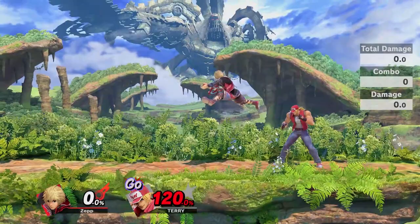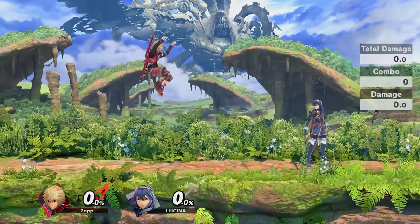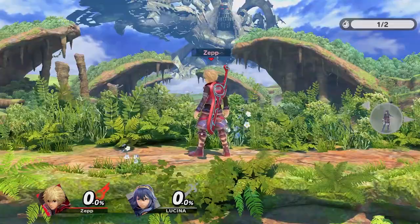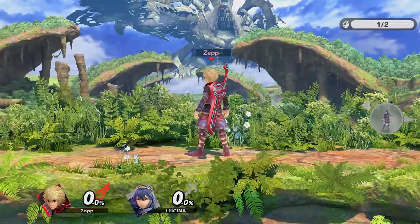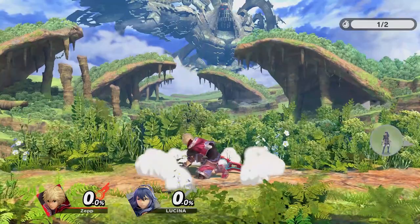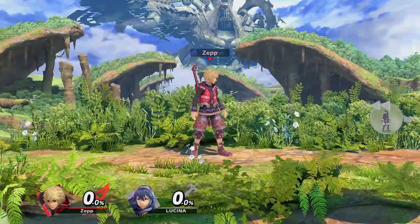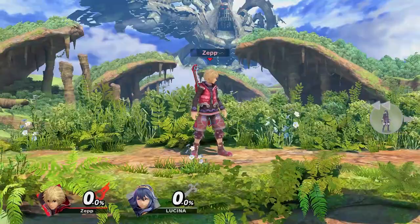More on grabs later. Back air comes out on frame 19 and is a very powerful spacing tool and kill option. It can take stocks very early and can catch certain ledge options. It is also useful for keeping an aggressive or quick opponent in check and forcing them into shield. As long as back air is somewhat spaced, it'll be safe on shield. Since the move is one of Shulk's laggier moves, optimizing its timing is essential. The best way to do this is to short hop, press back air, and immediately fast fall in order to buffer the 33 frames of cooldown. If you fast fall too soon, however, you will land before the hitbox even comes out. Like neutral air, back air is also important to cross up on the shield in order to maximize safety on shield.